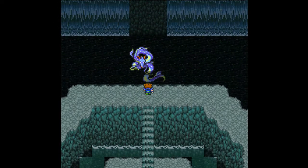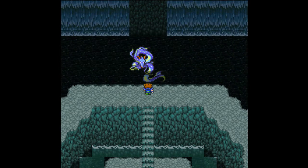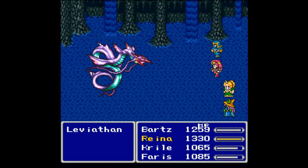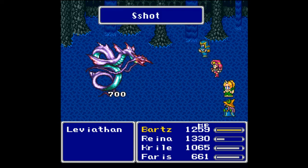Let's see what we can do against him. Leviathan declares: 'I will follow whoever can defeat me.' And it is boss time - we're up against Leviathan! Could not steal against him unfortunately, and he does hit quite hard, but so does Barts.